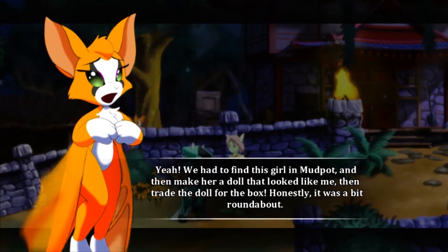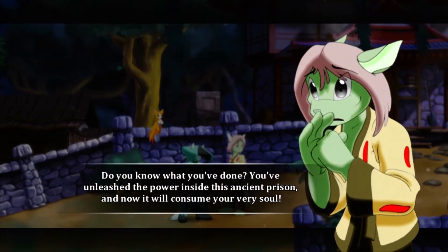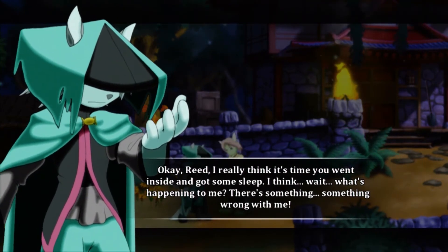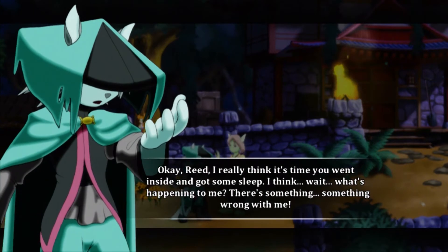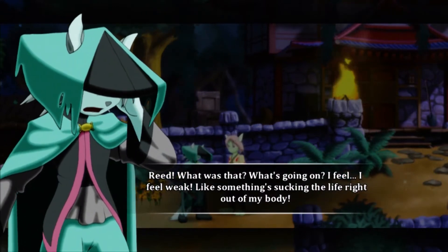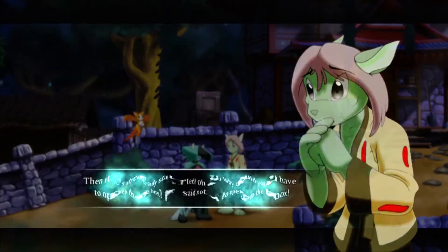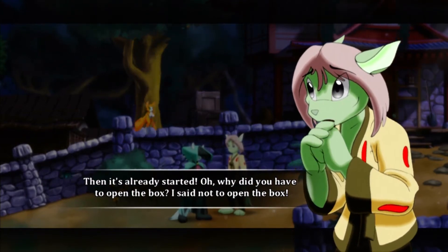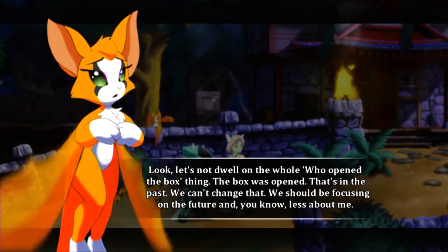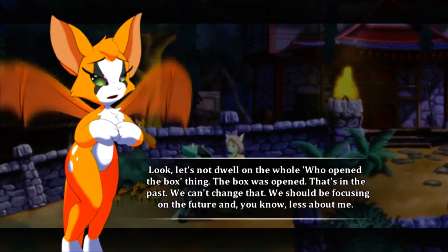Yeah, we had to find this girl in Mudpot and then make her a doll that looked like me, then trade the doll for the box. Honestly, it was a bit rough. Do you know what you've done? You've unleashed the power inside this ancient prison and now it will consume your very soul. Yeah, right. Okay, Reed, I really think it's time you went inside and got some sleep. Wait, what's happening to me? There's something — something wrong with me. Reed, what was that? I feel weak — like something sucking the life right out of my body. Then it's already started. Why did you have to open the box? I said not to open the box. Let's not dwell on the whole who-opened-the-box thing. The box was open — that's in the past. We can't change that. We should be focusing on the future.